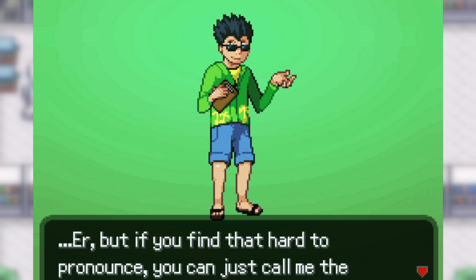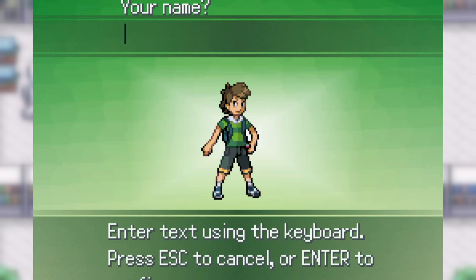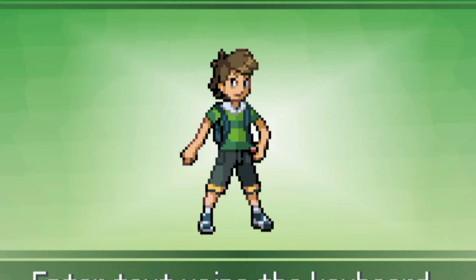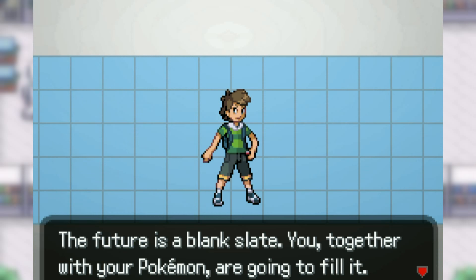We're then given our traditional welcome-to-the-world-of-Pokemon speech from our new, summer camp counselor-looking professor, Professor Bambo, with an interesting little Pokemon by his side. But now, it's time to choose our character and name him — I'm thinking Waffle King. Perfect. But before our adventure officially begins, we're given this game's story.